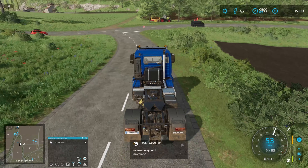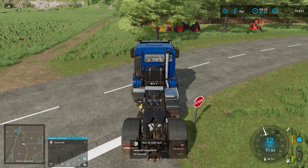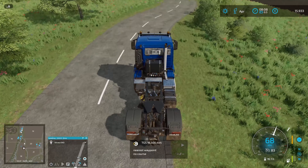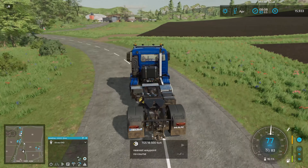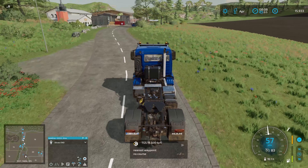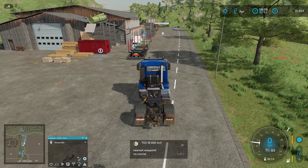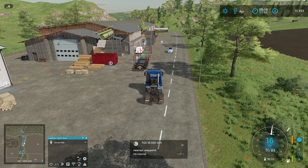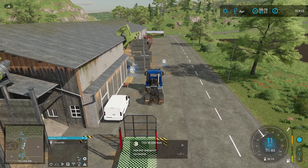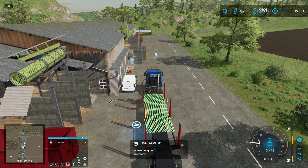I planted some trees over here. We're going to eventually buy a forest harvester as well. This is really frustratingly bad. I'm not sure how you guys do it with the controller — you must be doing some setting or something. I'm going to try and back this up. I'm still learning the controls as well, so maybe that's it. Tilt it down. This is kind of nice though.